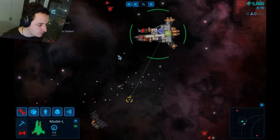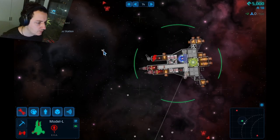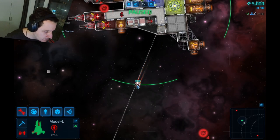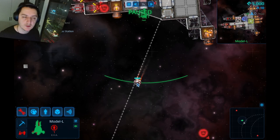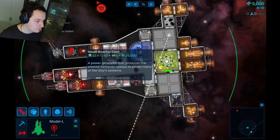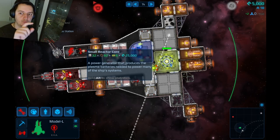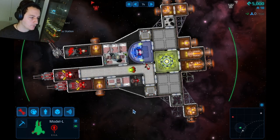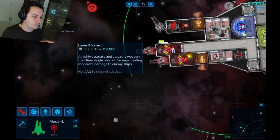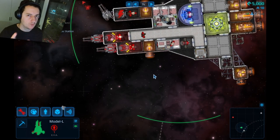What am I supposed to do? Little dudes came out of my ship and they are gathering the stuff. Look — they're going to the reactor core, picking up battery cells, and taking them to rearm the guns. The green bar is the actual energy level of the weapon — how well it's charged. Fascinating.